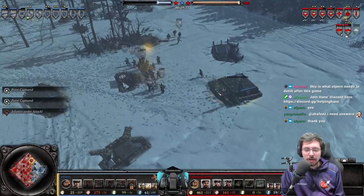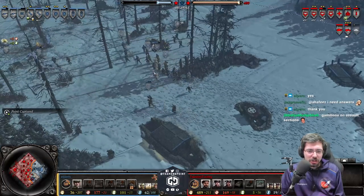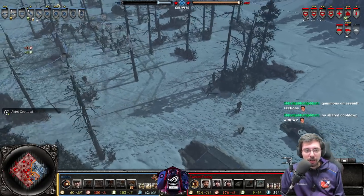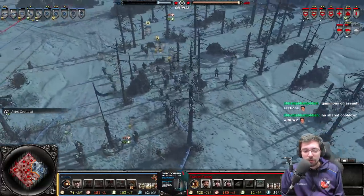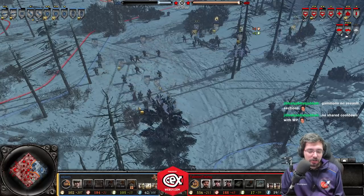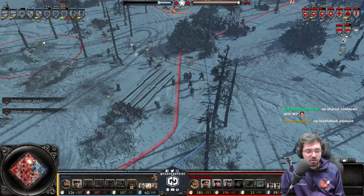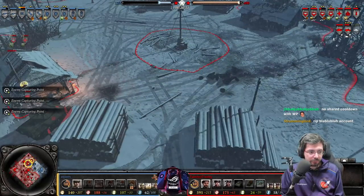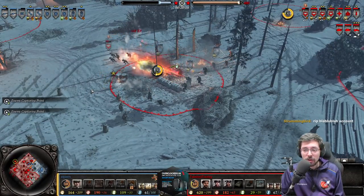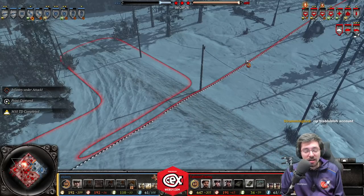What do we see in the base of Elpen? Tier 3 is finally being teched. He's pushing out with low health Ostrup — he should not do this. But Elpen has decided to blob with a big A-move click with his entire army into one location. Fortunately for him, Twisted Tootsie does not have any strong indirect fire. Will Elpen somehow be able to win this game? I think so, because we keep seeing M10s being built when there is no armour on the field.